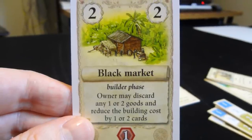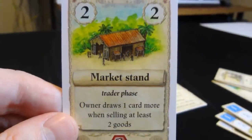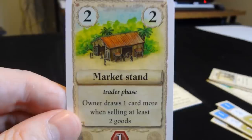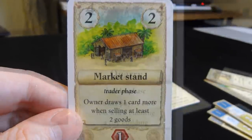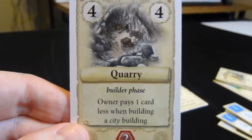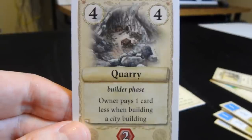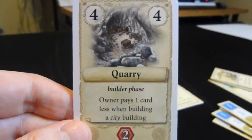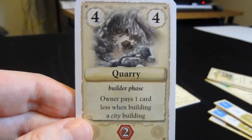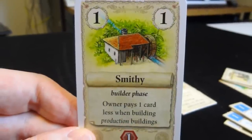The market stand triggers in the trader phase — owner draws one card more when selling at least two goods. So if you've got a produce-trade strategy, this really ramps that up with a nice card advantage. The quarry costs four to build but the owner pays one card less when building another city building — this can compound nicely if you also take the builder role. There's a similar card for production buildings called the smithy — owner pays one card less when building production buildings.